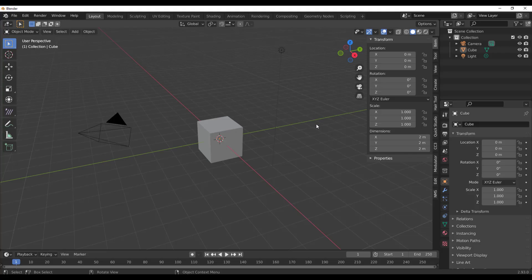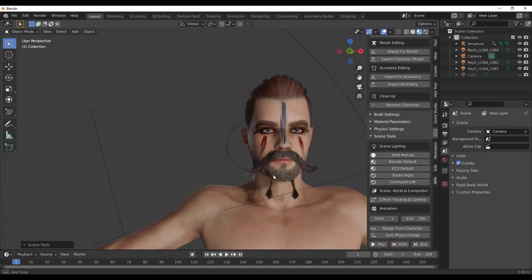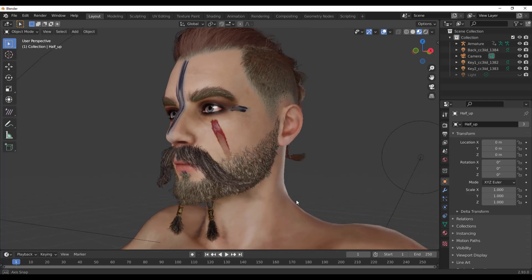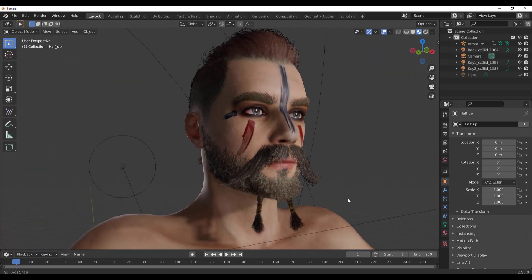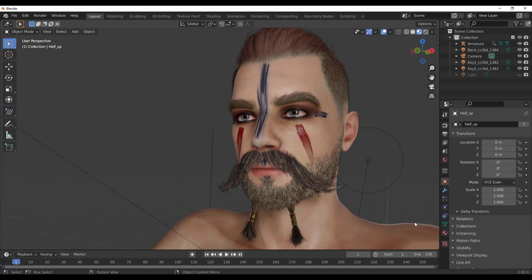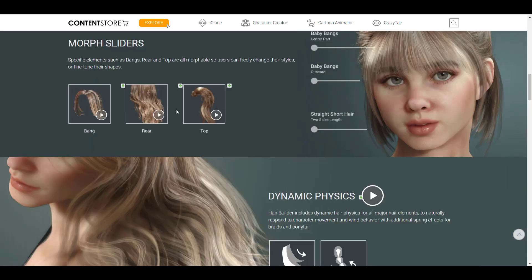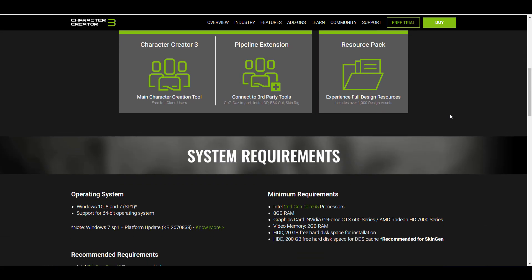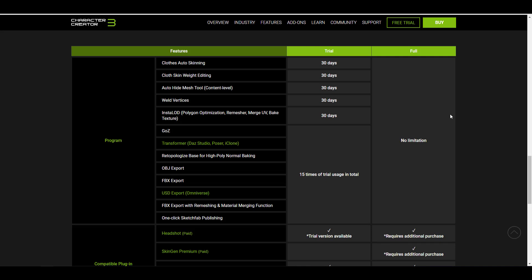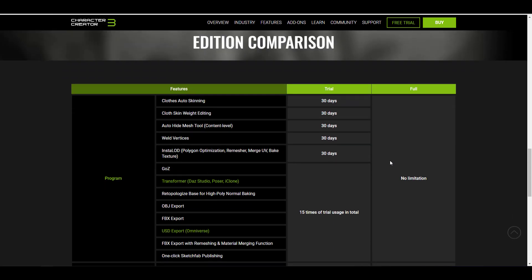For those who also want to export to Blender, there is currently a free Character Creator add-on available that can help you import whatever model you've created in Character Creator right into Blender. With Character Creator alongside Smart Hair, you can now create the perfect beard, perfect eyebrows, perfect hair system, and perfect facial hair you've always wanted for your characters. A link will be in the description so you can check it out. Character Creator is also available for a 30-day trial, supporting export of OBJ, FBX, and USD formats up to 15 times. A link for the full version will also be in the description.